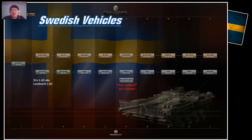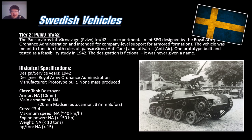Tier 2 is the pv lvv fm/42, which stands for panzer värns luft värns vagn — basically an anti-tank anti-aircraft tank. It's an experimental mini-SPG intended to have both anti-tank and anti-aircraft capability. It's a hard-to-find vehicle because not a lot of info is known, and it was never given a proper name. It likely carries a 37mm Bofors cannon or a 20mm Madsen autocannon.